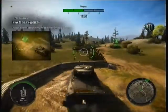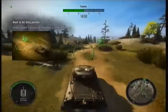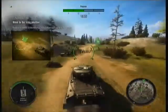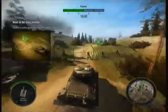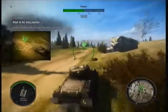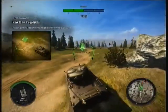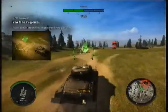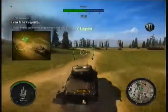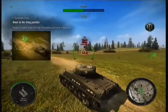Head to the next firing position. It's marked on your mini-map at the bottom right of the screen. Fire when the aiming circle has snapped onto the target.